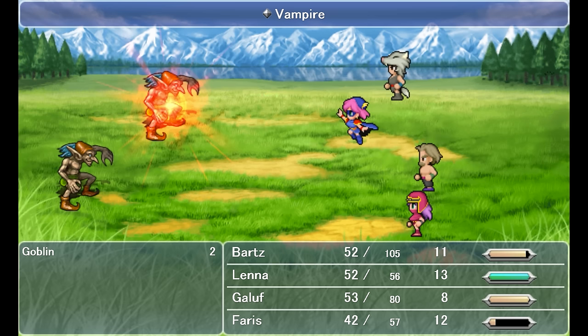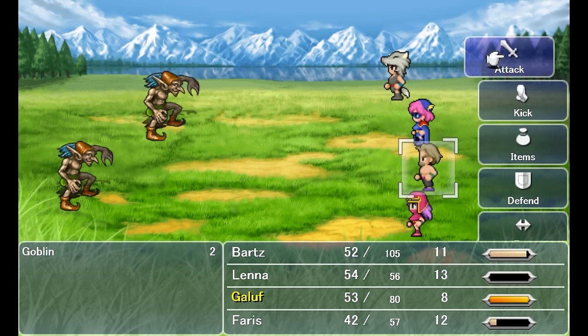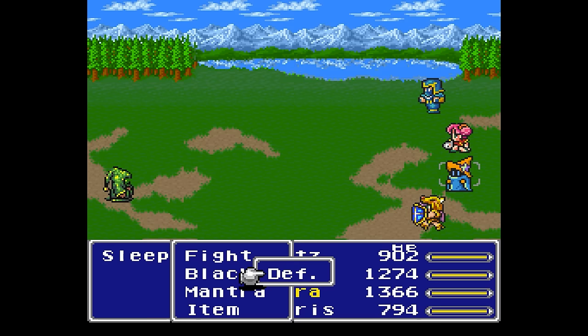The Blue Mage's Vampire spell is fixed now, and it also doesn't work on enemies afflicted with Heavy. Monk's Kick Attack before would not deal full damage from the back row, but now it does. However, the Kaiser Knuckles notably don't boost its damage anymore. Ninjas have the advantage of equipping two weapons.